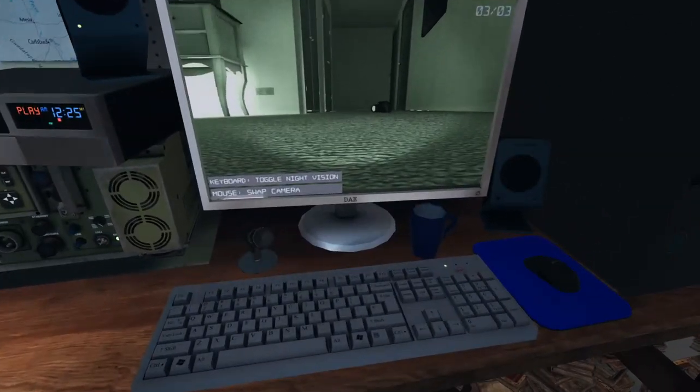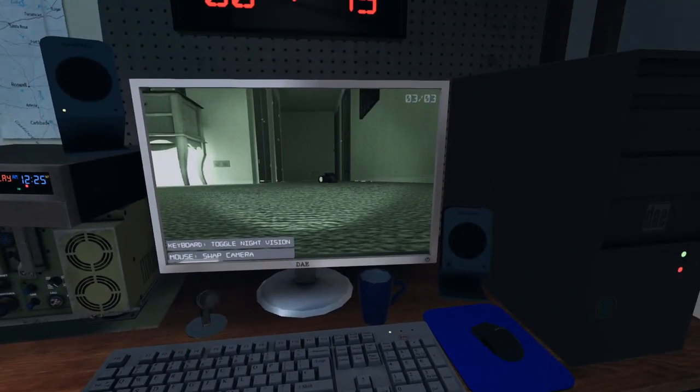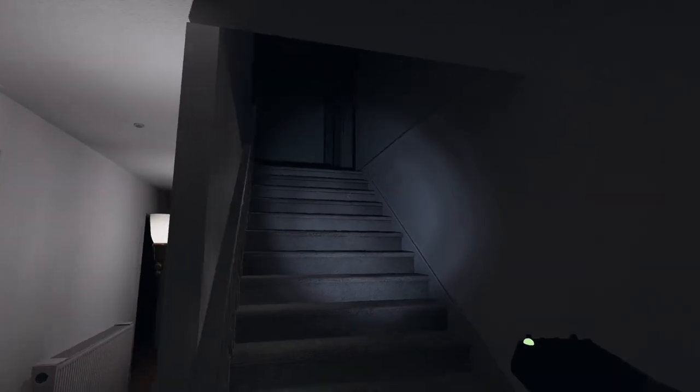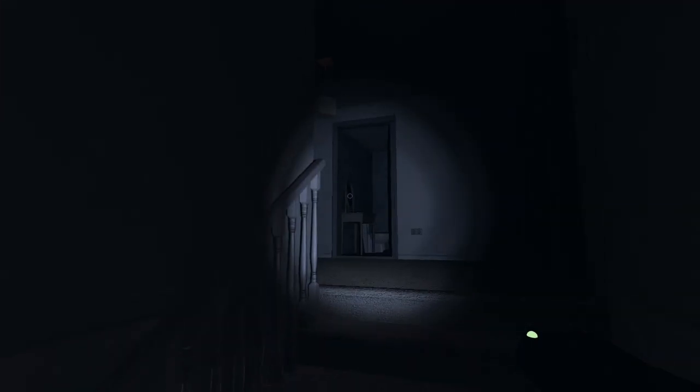When the ghost is being difficult to locate, you can place cameras in multiple rooms and hallways to check for activity or orbs. This is especially useful when you can find angles covering multiple rooms or long hallways with several rooms off of them.